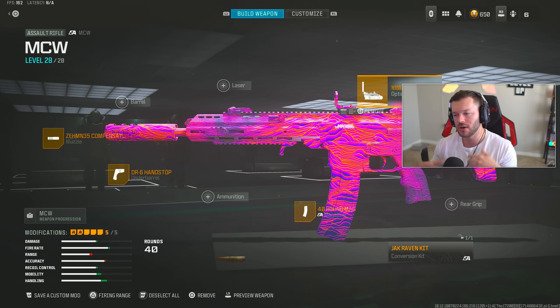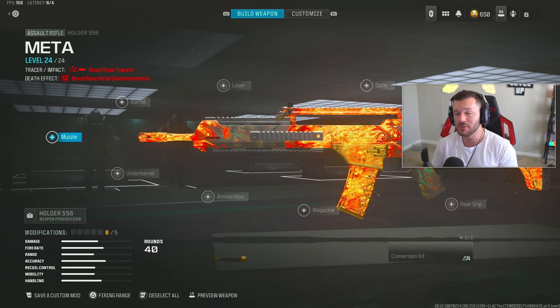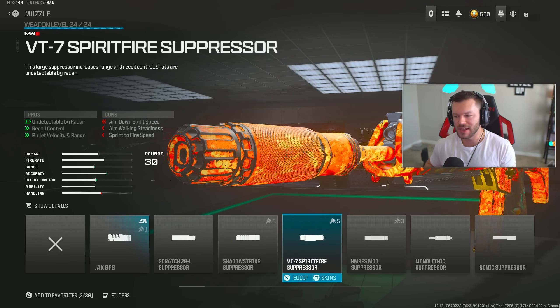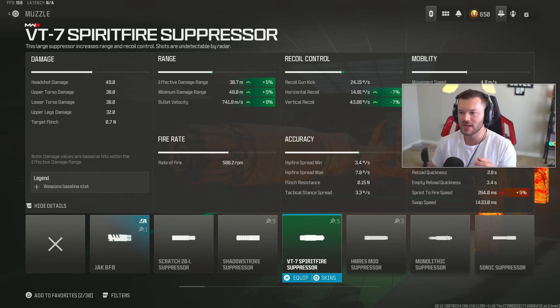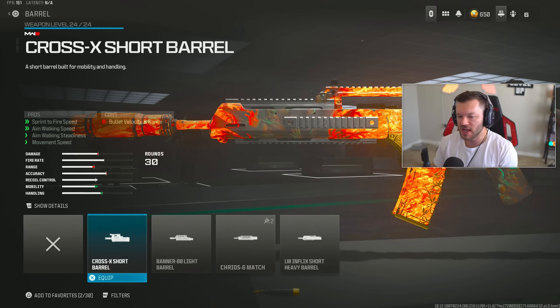Lastly, we're not going to forget about the Holger 556. I debated adding in the STB 556 from Modern Warfare 2 as it has a great TTK, but the Holger is still technically more effective. For the muzzle, throw on the VT7 — you also have the option of the Casus Break, but I feel like I need more effective damage range. Right now our closest damage profile is at 38.7 meters, and bullet velocity is only 741, so we need to boost this out.